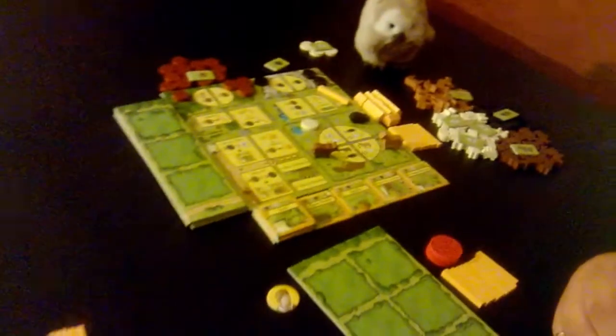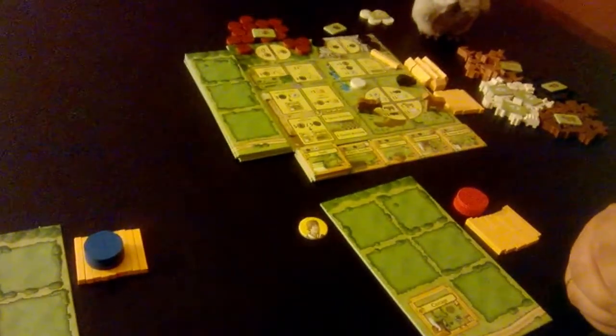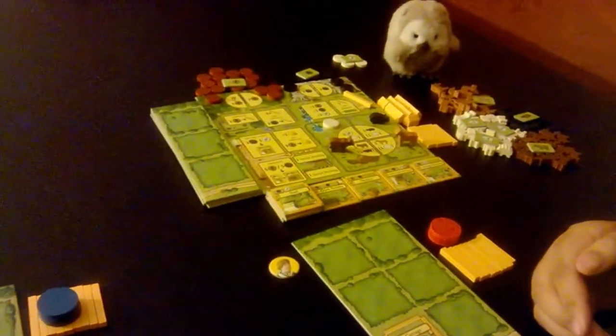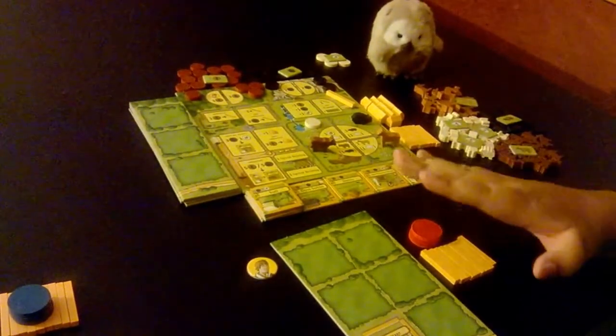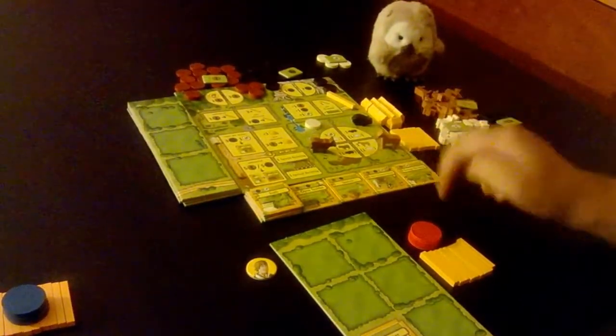Hi, we're Ariel and Michelle and we're the Board Game Tutors. Today we're going to be going over just the basics part two for the board game Agricola: All Creatures Big and Small. In this video we're going to go over how you set up the board to begin playing the game and also talk about the actions you can choose from on your turn, which are all on the main board.